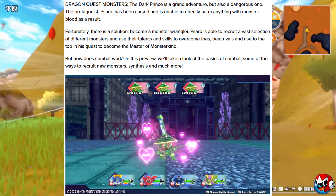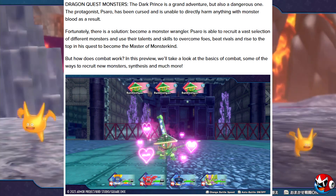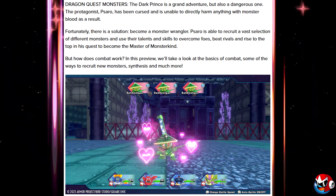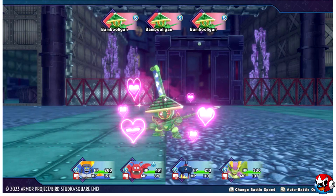Fortunately there's a solution: become a monster wrangler. Sorrow is able to recruit a vast selection of different monsters and use their talents and skills to overcome foes, beat rivals, and rise to the top in his quest to become the master of monsterkind. In this preview we'll take a look at the basics of combat, some of the ways to recruit new monsters, synthesis, and more.